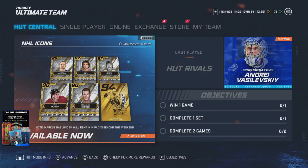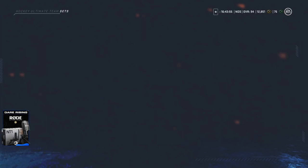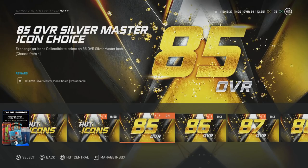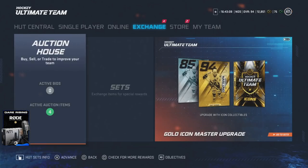What I would do is wait for Marcus Naslund to drop in price, if you do not have the base Marcus Naslund card. The other thing you could do if you're strapped for coins and you really want the Marcus Naslund card is kind of risk it. For one icon collectible, you can do an 85 overall silver master icon choice, and if you're able to pull the Marcus Naslund, then you just saved yourself a ton. If you're not, it's not that bad because you could just choose the best one and wait on him. If you have a bunch of untradables, I would just do the icon choice set for one icon collectible and take whatever you get. Don't go overboard and never buy icon collectibles or gold collectibles in the store or in the auction house — you're going to overspend by a ton, whereas you could just make them by buying gold players.